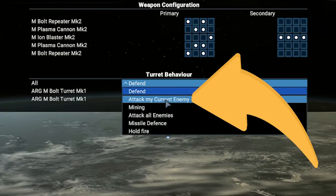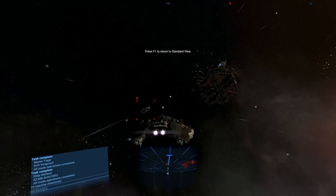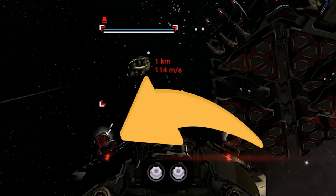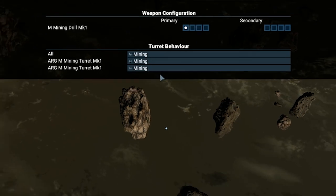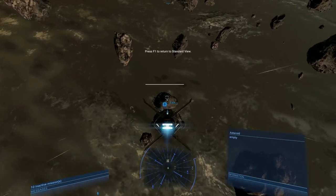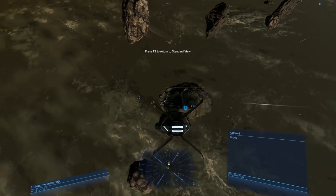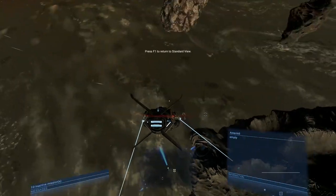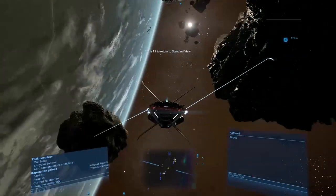The attack my target behavior will attack any enemy you have selected in range of your turrets. The next option is used to destroy asteroids, for which I recommend using the mining laser turrets. This mode will force turrets to attack the closest asteroid to their location.